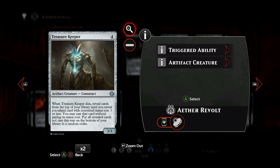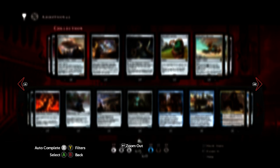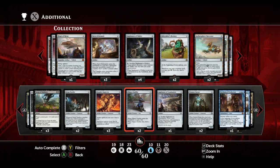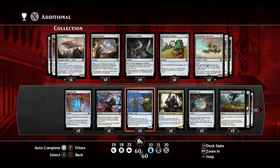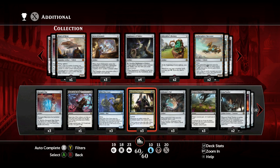Then at the four-drop slot, Treasure Keeper. For four generic mana we get a 3/3 — doesn't sound too exciting — but whenever he dies, we reveal cards from the top of our library until we reveal a non-land card with converted mana cost 3 or less, and we may cast that spell for free. All the revealed cards go to the bottom of your library. Pretty awesome — even when he dies he gives you card advantage. And that's what we're going for. Filigree Familiar gives card advantage when he dies, Scrap Trawler gives it back, the Vial is card advantage, the crane is card advantage — you get the picture. I try to play a lot of things that give card advantage.